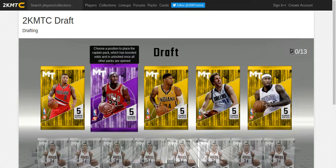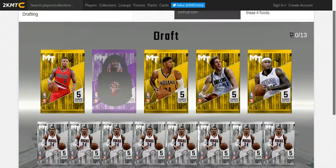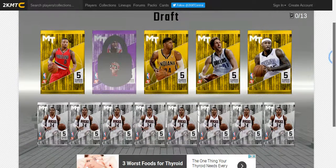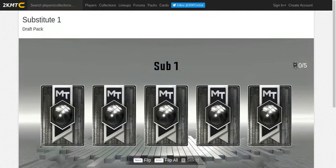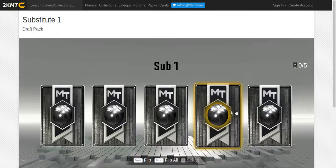We might put it onto 2K if you guys like it, we'll see. Captain Pack will be shooting guard, and later in the video I'm going to show you guys how to get a boosted draft - more into the 90s instead of like these weak drafts. Sub packs, let's try to get most emeralds in.